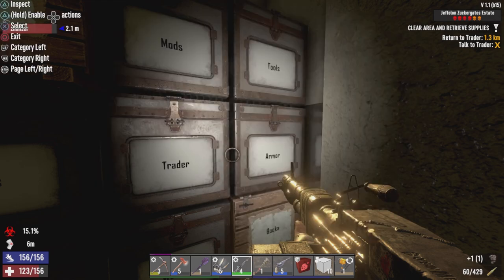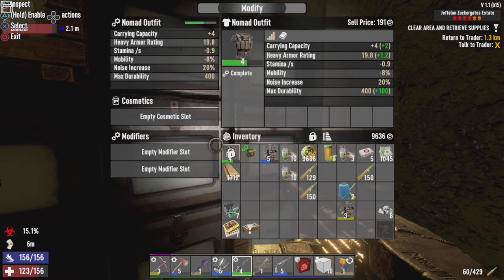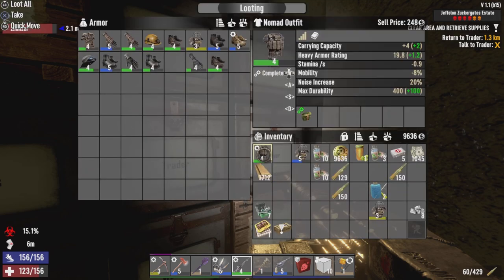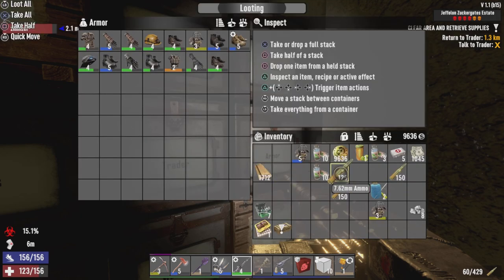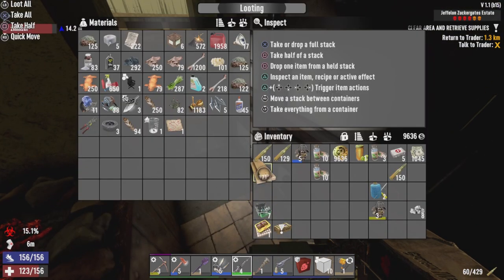I completely forgot that I got this tier 4 nomad stuff, so I'm going to wear that because I do intend on getting armor. One big thing with this update is that it nerfed tier 6 quests hard.